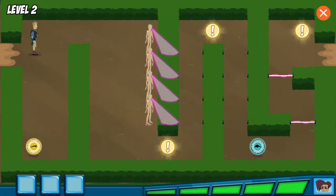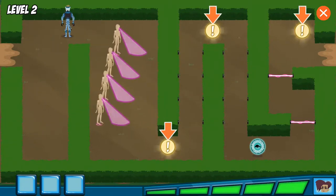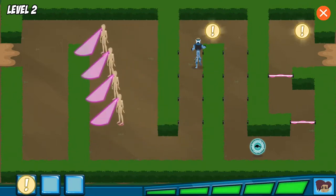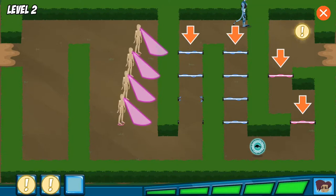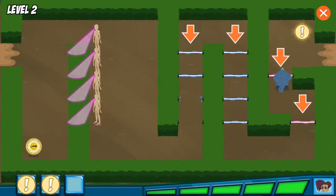Great job! But Danita still has more baby animals — let's rescue them all! These are the clues we're looking for. We have to collect all three before we find the baby animal! Yikes! Look out for all those lasers! If you touch them, you'll trigger Danita's alarms!